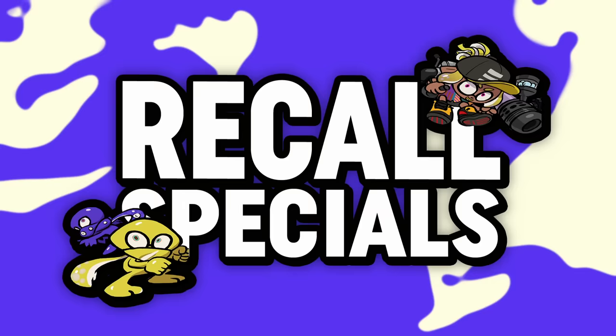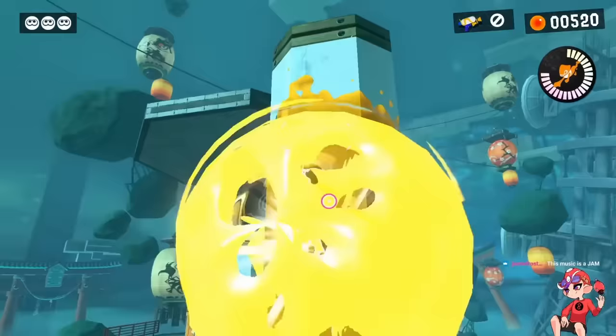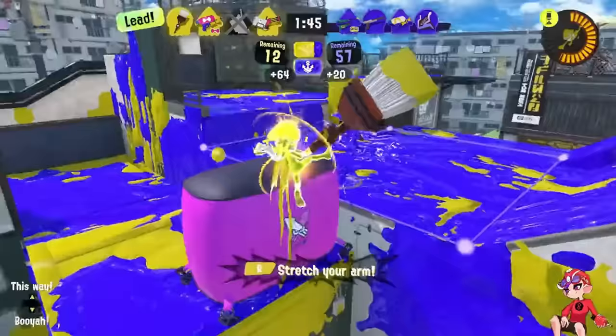Next up is Recall Specials, which has Inkjet and Zipcaster. This is the fastest category — I'm keeping both of them. Not only are these some of the most iconic and cool-looking specials, but they also have a lot of value in the single-player. You can build really cool and unique levels around each of these, especially Zipcaster. Both of them are pretty healthy for the game, both in design and balance, and I think recalls are genuinely a cool concept. It's really hard to imagine a Splatoon game without either of them, so I would love it if both of them came back.